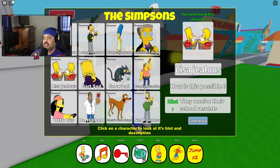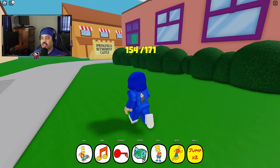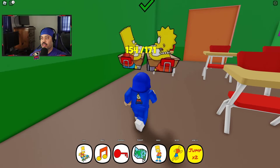And now let's go to Lisa. Looks like they're sitting in school, so that picture lets you know where they are, and the hint says they're at school. Let's go ahead and go to the school — let's teleport. You actually have to jump through the window to get in the classroom. And they are right here.